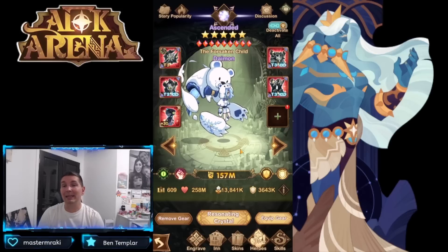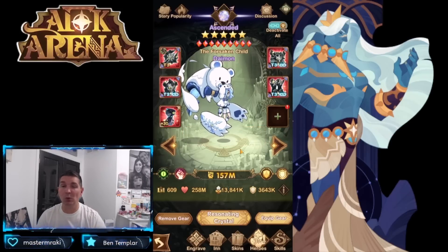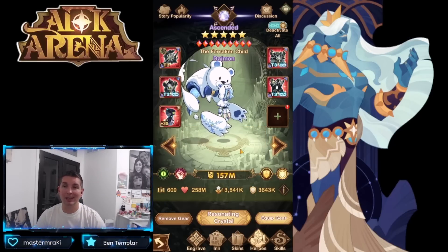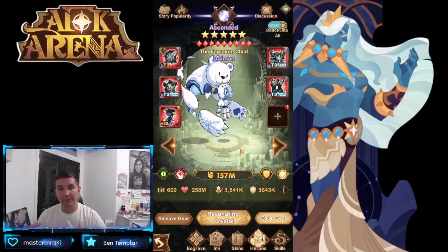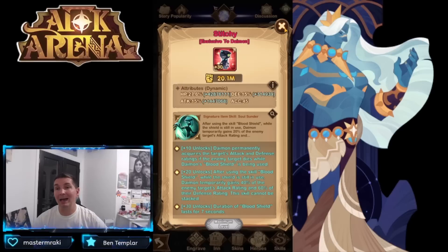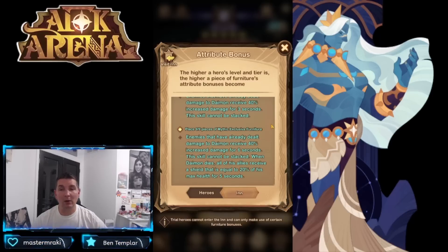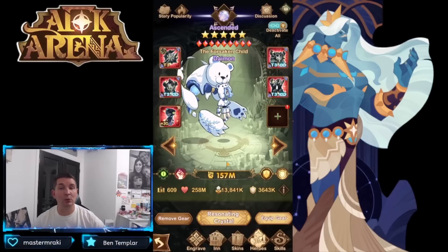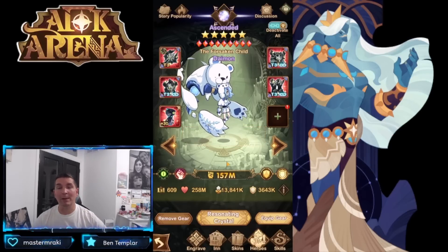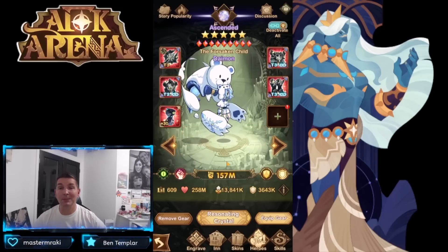Daemon is the ultimate carry. When you talk about carry heroes in AFK Arena — a hero that can pretty much do it by himself — Daemon is that hero. Shimira used to be that hero with her heal ability, but Daemon does it very well in a similar manner. Plus 20 signature item works well. The three of nine or nine of nine furniture both do incredibly well. He's still used in the Graveborn tower, formations in chapter 42, and a couple Cursed Realm comps.